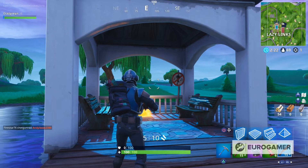Next we're going to move to the north and center of the map, right in the middle of Lazy Links. This sign you're going to find right in the little cul-de-sac area in the center of the pond where there's usually a chest that spawns. You'll see the sign in the picture of no dancing. So this is spot number two.